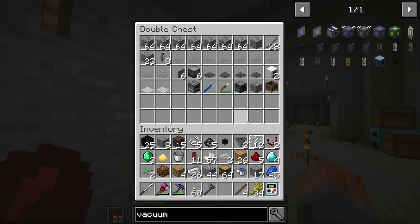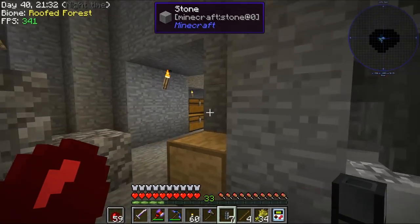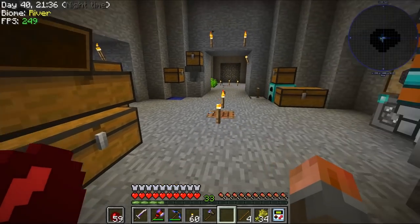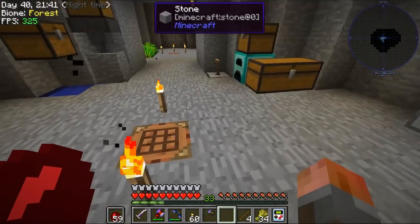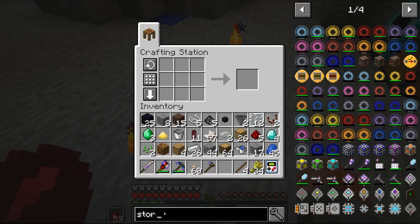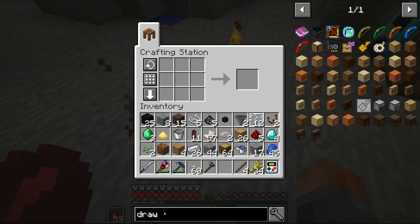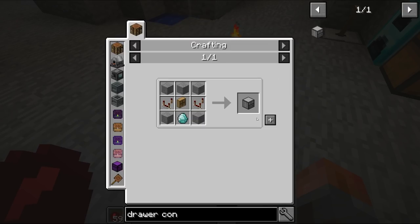I do have more fluid, so I can just put this in there — that just needs a magmatic generator to finish it off. We just need the furnace generators. The other thing I want to create is a drawer controller — draw controller, maybe.